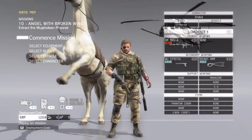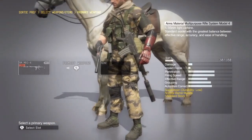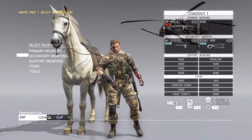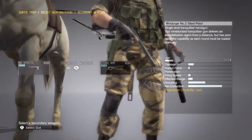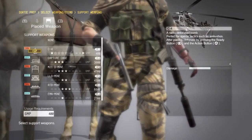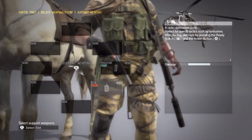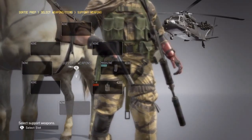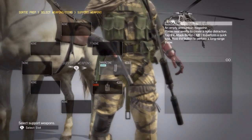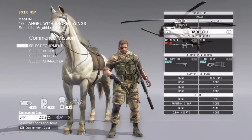Once you pick the landing zone it takes you to the briefing menu. You don't need much for this mission — I have the MRS-4 rank 1 and tranquilizer pistol rank 1-2, but you won't need them. The main thing you'll need is C4, even rank 1 level 1, to take out a tank. Make sure you have at least rank 1 C4.